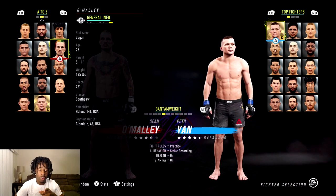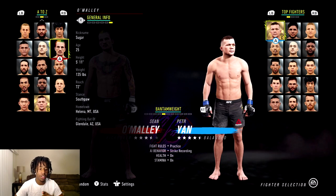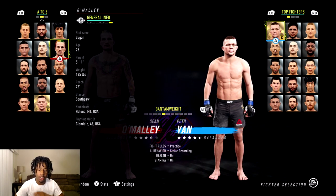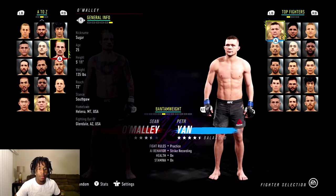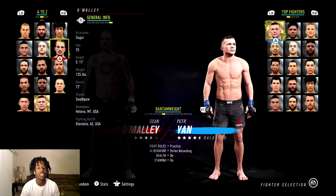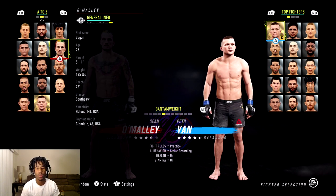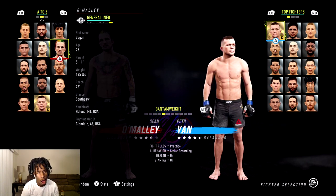The big thing here is his height, but he also has the most reach in this division. So you're going to want to outside fight with Sean O'Malley 100% of the time. Fighting in the pocket with him, yes you can, but you have such a great advantage with the height and reach. I'm going to go into practice mode and look at his actual moves — I'll be right back.